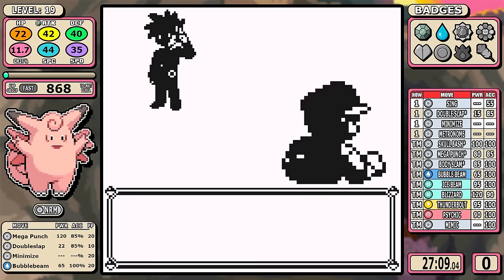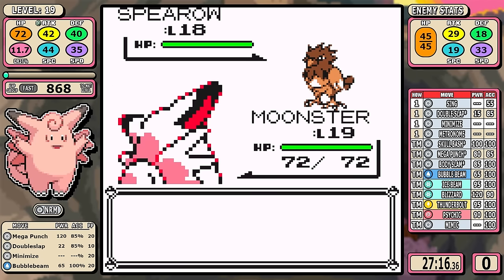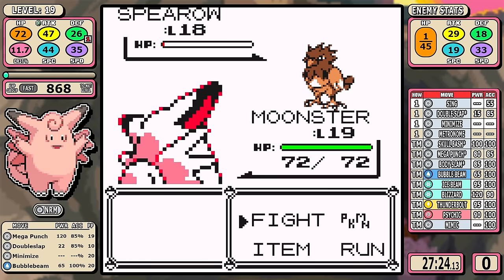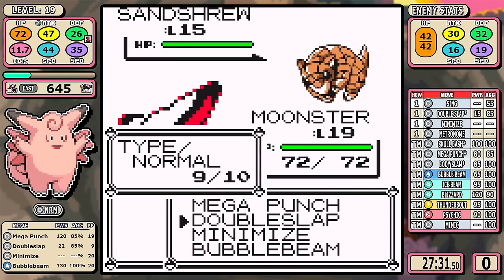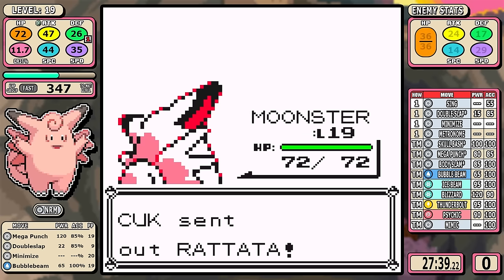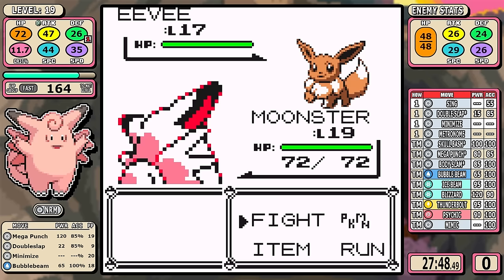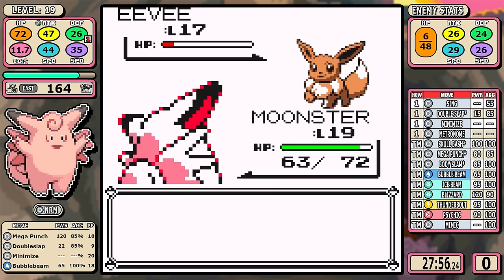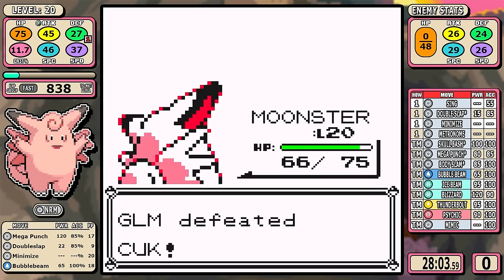The second rival in Yellow is borderline trivial compared to Red and Blue versions. Spearow just lacks the tankiness of Pidgeotto, it doesn't have Sand Attack, and if your Pokemon have access to Water Gun or Bubble Beam, there's zero risk from the Sandshrew's Sand Attack. Eevee does have Sand Attack at the end, but the true annoyance of Sand Attack is when there are multiple Pokemon left in the battle — when it's just the last one, you can almost always just power through it.